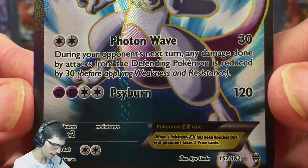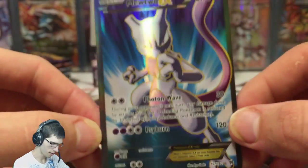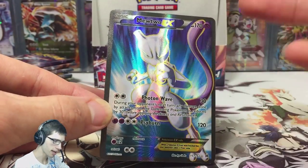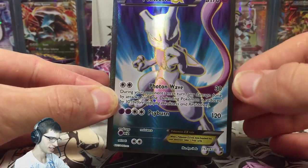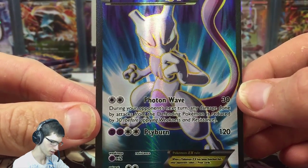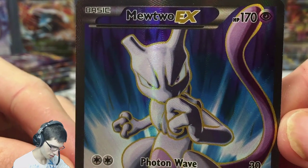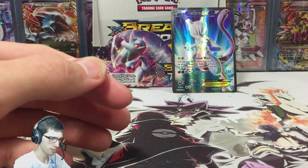It isn't the more playable one — the red one is more playable than this one. This one has Photon Wave and Cyburn. But these Mewtwo Full Arts look so good. I love how it's a plain background but the blue just strikes and makes the Mewtwo pop, which is awesome. The purple and the blue looks really good too. What a nice looking card. What a way to start part number four.